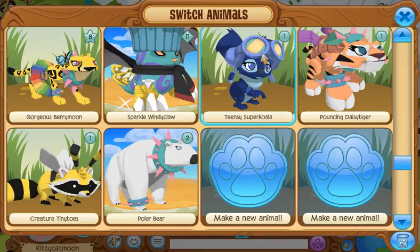This is my tiger, Pouncing Daisy Tiger. I like the tiger and I was very happy to get the wind armor for the tiger look. This is my raccoon, Creature Tiny Toes, and it's based on a bee animal which is very cool.